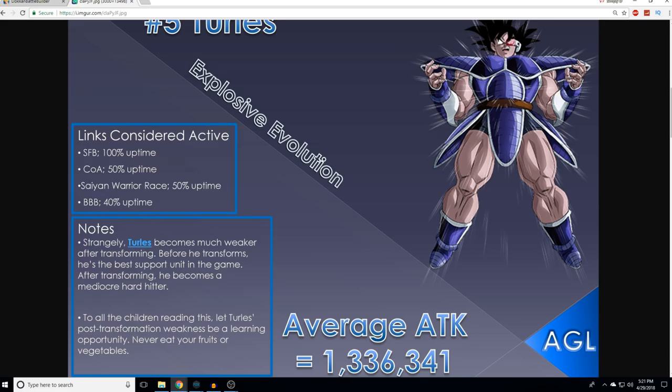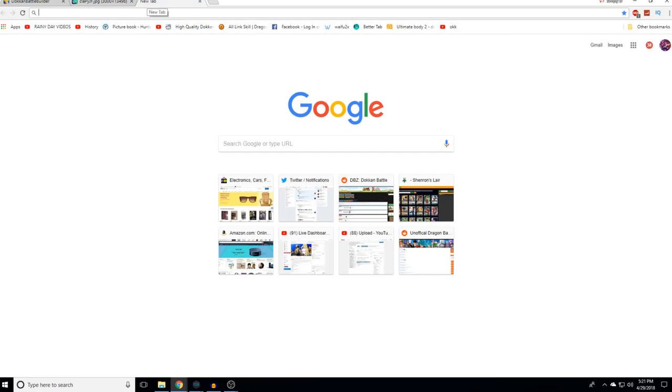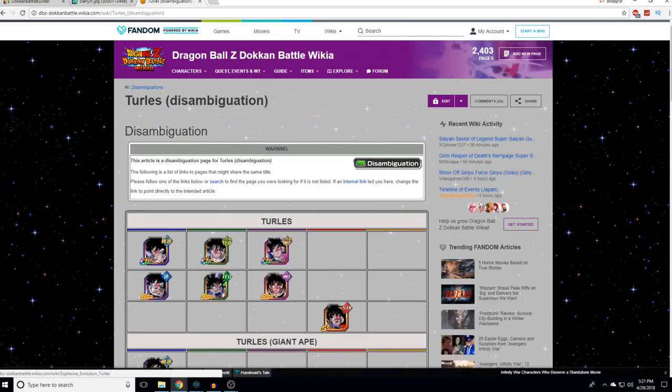Number five: Tarlis, Explosive Evolution. The links considered active on the left-hand side — Super Fierce Battle active 100% of the time, and the Fierce Battle link, because basically the whole team he'd be on has that. If you didn't know, Tarlis is the category leader for the Movie Bosses category, and basically that whole team has Fierce Battle.